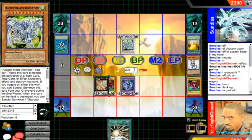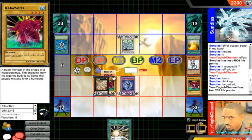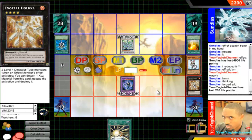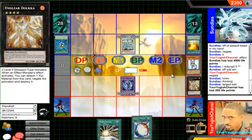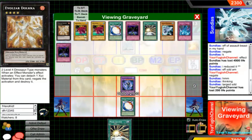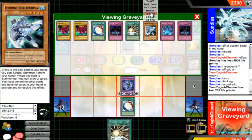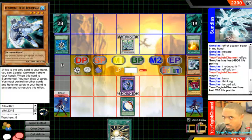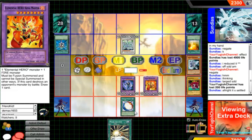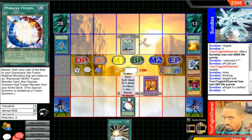I'll take 200. Elemental Heroes can go in almost any deck — that's what I wanted to say. You can run some heroes and Miracle Fusion in any deck. Speaking of Miracle Fusion, I can go into Nova Master by banishing an Elemental Hero and a Fire monster. It says elemental hero and one fire monster. I can attack and draw a card. Before I get Absolute Zero, I'd have a target for Mask Change.